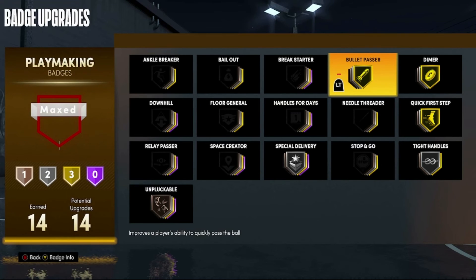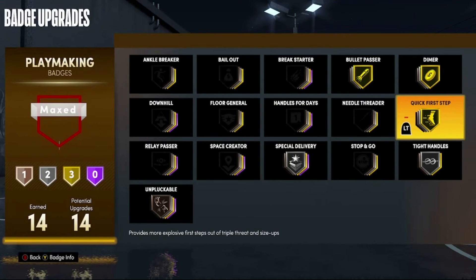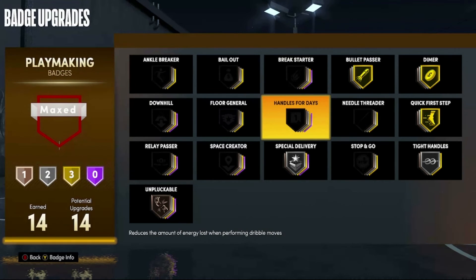Moving on to the number one best playmaking badge — this shouldn't be any surprise, it's been the best playmaking badge for years now — and that is Quick First Step. The speed boost you get from this badge helps you get around your defender so much more easily. I'm pretty sure everyone has agreed at this point that this is the best playmaking badge.